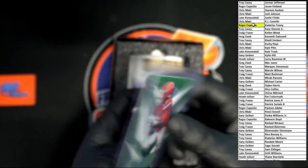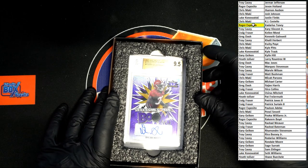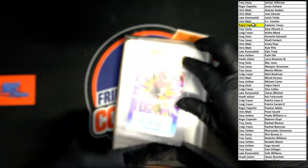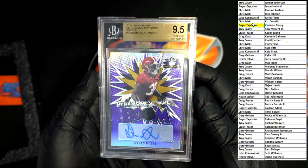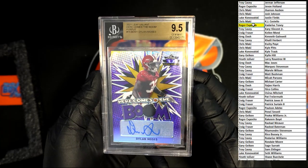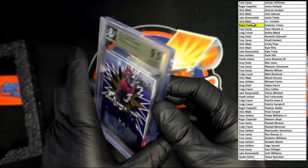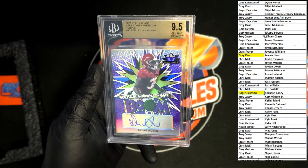And then for the graded hit, here comes the boom — Leaf Valiant purple, Dylan Moses. Let me get that out of the way and get a good look at this. It would be Dylan Moses gem mint 9.5, numbered 20 of 25. Dylan Moses — that will be going to Luke K.